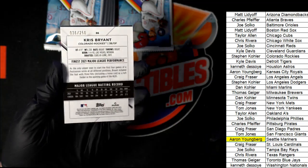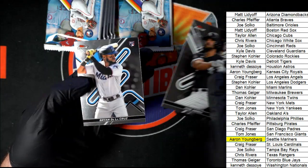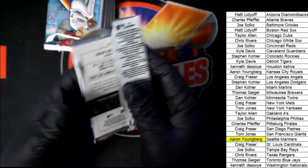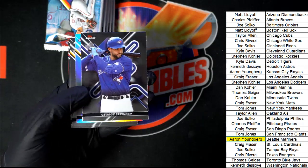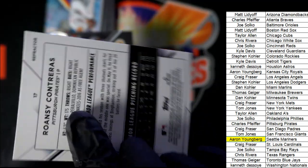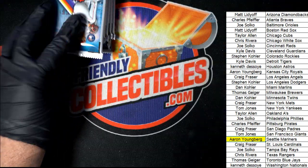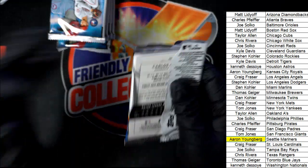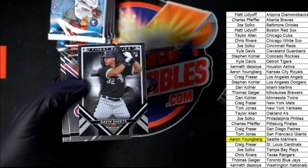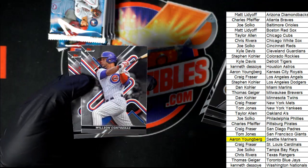Number 250 there for the Colorado Rockies owner. Nice KB Dela Cruz for the Marlins rookie card. Contreras Refractor Rookie — not bad at all. What else is coming up out of here in Finest? CJ Abrams. Gavin Sheets — Finest Rookies for the White Sox. That's nice.